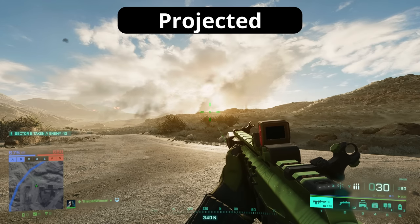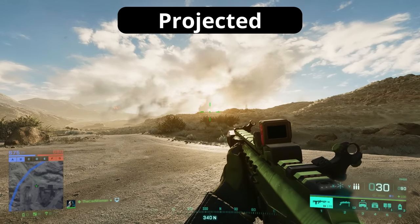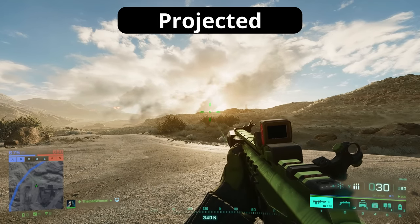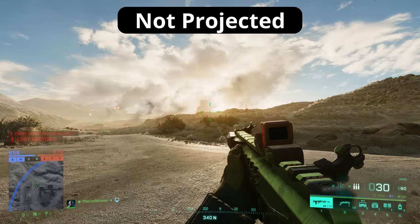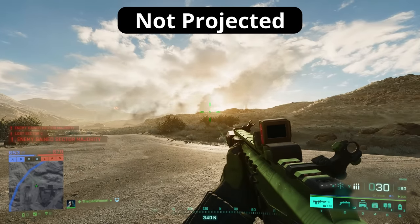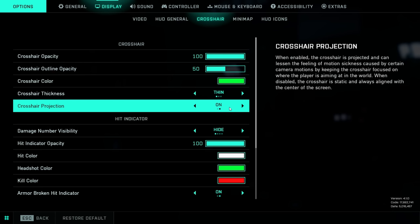There's also the option of whether the crosshair is projected to your screen or not. If projected, the crosshair will slightly move around the middle of the screen depending on your actions — for example it moves up and down when you jump. When not projected, it is pinned to the middle of your screen no matter what your soldier is doing. From what I've seen it doesn't affect aim accuracy, but if you tend to suffer from motion sickness this can make a difference — in that case you should keep it projected.